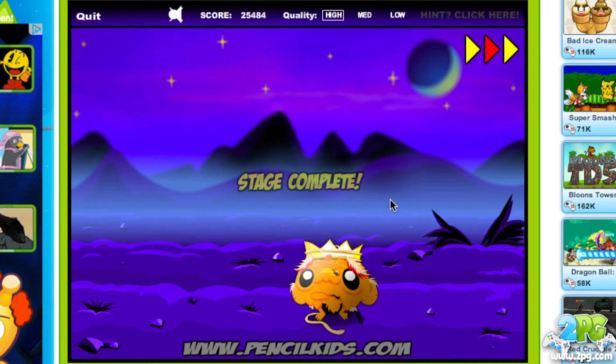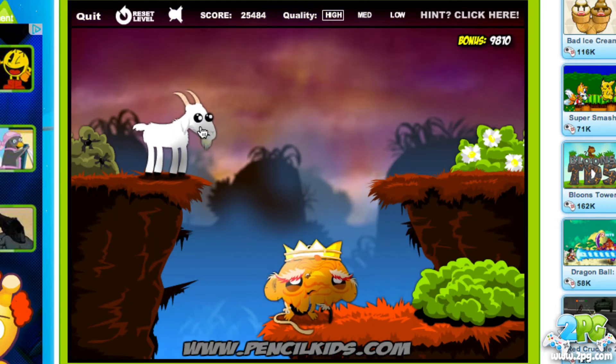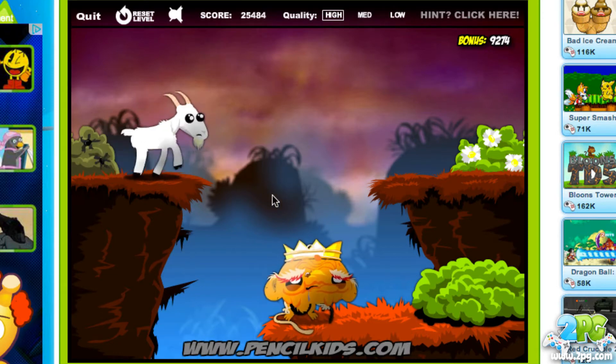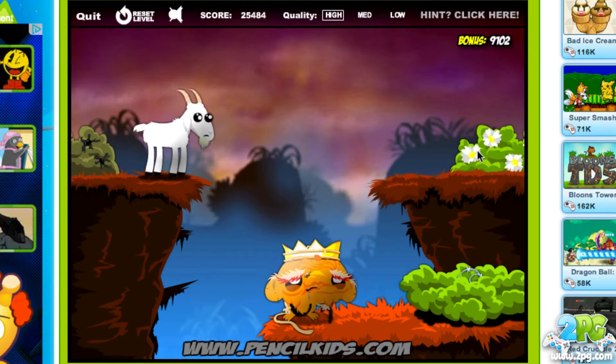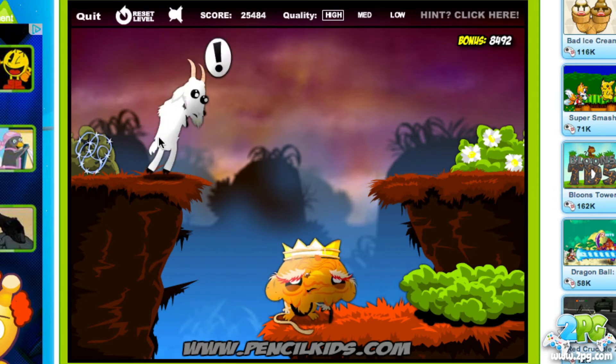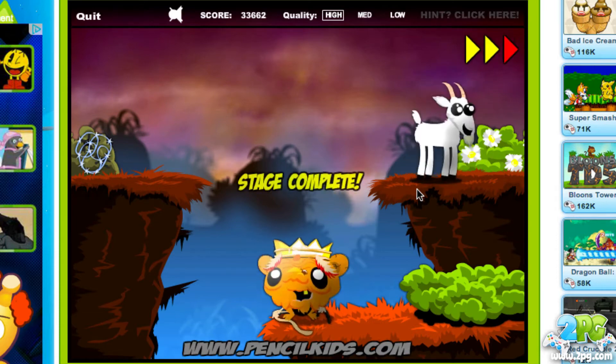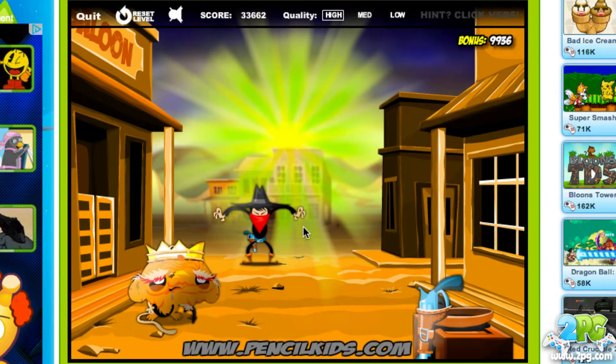The goat has to get across the other side, so we need to find out how to get him across. If we click on him, he won't jump by himself — he's too afraid. In the bush there's some barbed wire, and when we put it on he hits it and then jumps. You have to find ways to interact with the obstacles around you by using objects.